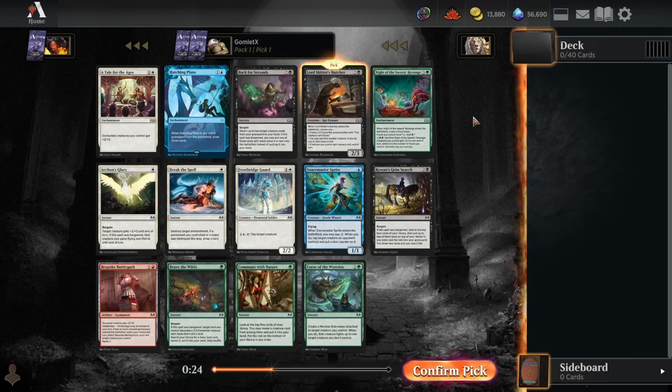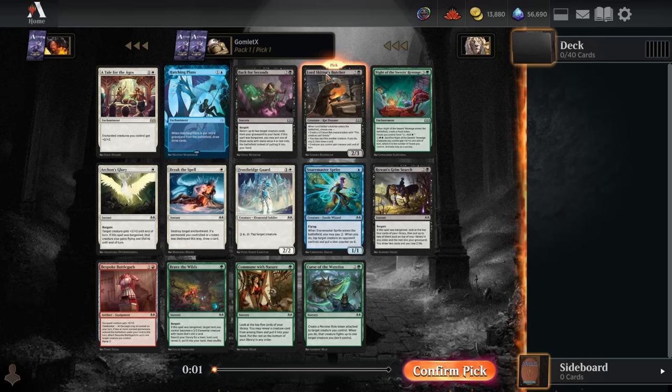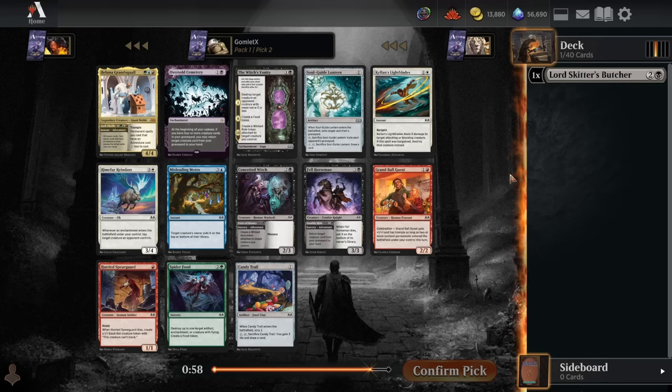Hey everybody, it's GaumletX and welcome back to some more Magic Arena. Today we're going to be playing another premiere draft of Wilds of Eldraine. Without further ado, let's get into pack 1 pick 1, which is a pretty easy pick between Lord Skitter's Butcher and Hatching Plans. Hatching Plans is a much more narrow card that also sends us into the weakest color in the format immediately. We'll be taking the Lord Skitter's Butcher, which works excellently in every black deck.